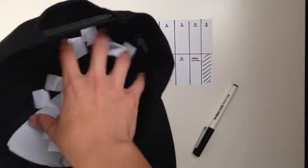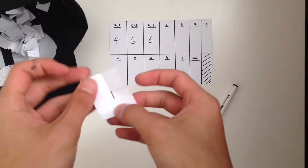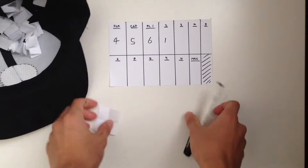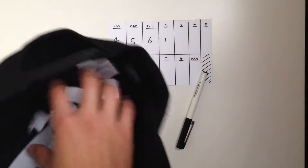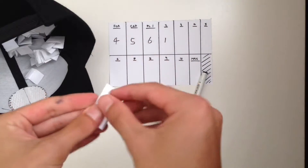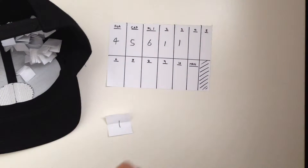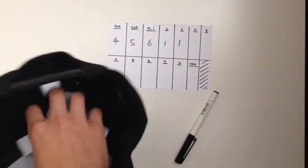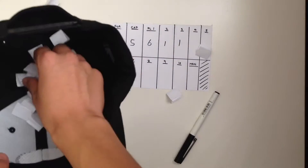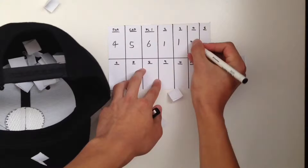For the third player in the squad we get number 1 — okay, that's something new. The first player that shows up, we have to choose him no matter what, out of all 5 choices we have. The 4th player is number 1 again — interesting, I wonder if it's the same one. And for the 5th player, we have number 2. Let's get that recorded.